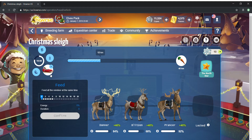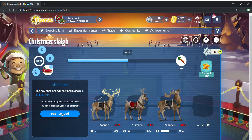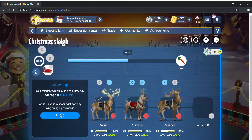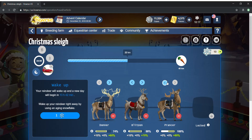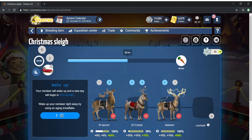So we do the travel, we do the care on the wheel reindeer, we do the eight feed, and the last travel, then put to bed. Now Prancer is over here at 100% vitality, so we want him to be at the wheel.